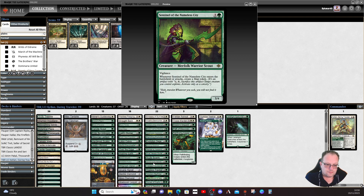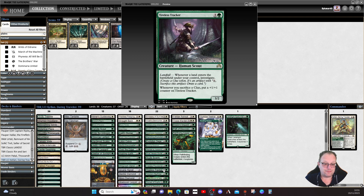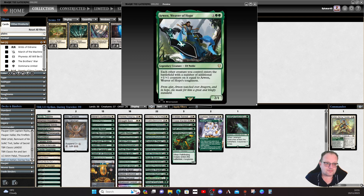Sentinel of the Nameless City is one of the new cards — a very good 3/4 for three mana with vigilance. When it enters the battlefield or attacks you get a map token. Sac the map token to make it a 4/5, and your opponents will have nightmares. Tyler's Provisioner gives treasure and food from landfall. Tyler's Tracker does the same, gives clue tokens and gets bigger. Tishana's Wayfinder from the original set explores when it enters the battlefield. Arwen, Weaver of Hope — whenever a creature you control enters the battlefield, it gets additional plus one/plus one counters equal to Arwen's toughness, so pump Arwen's toughness early for bigger tokens.